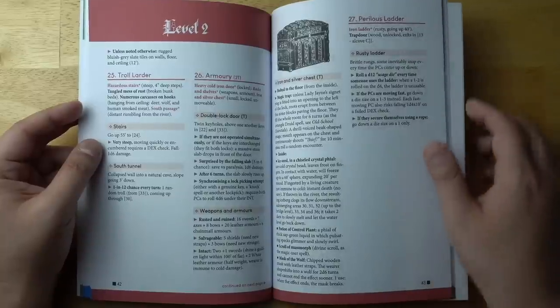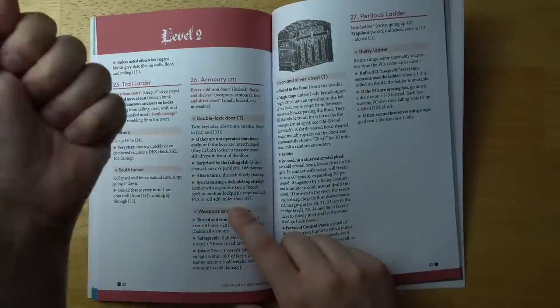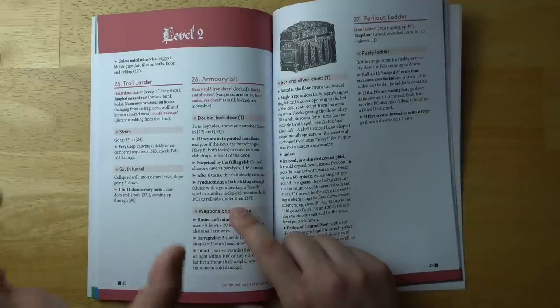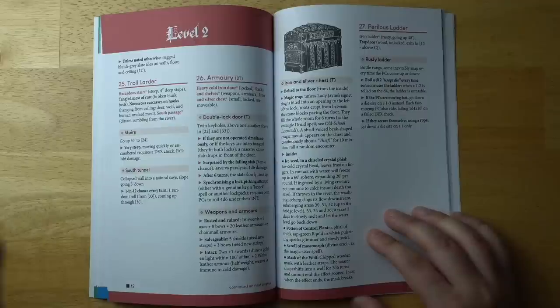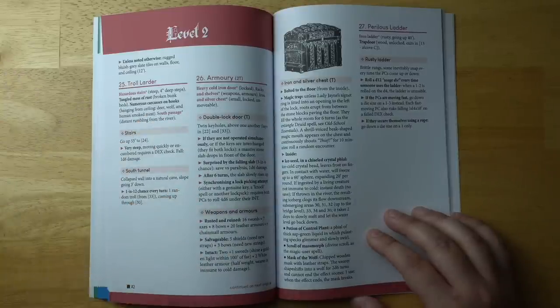Level two includes a troll larder and armory with a double lock door — a nice little minigame where you have to have two different keys put in and turned at the same time. You can try and bypass this using knock or lock picks, but you have to do those simultaneously too, which is very difficult. There's another great magical item: an ice seed in a chiseled crystal vial. An ice-cold crystal bead leaves frost on fingers; in contact with water it will freeze up to a 60-foot sphere, expanding 20 feet per round. If ingested by a living creature not immune to cold, it causes instant death. If thrown into a river, the resulting iceberg clogs its flow downstream, submerging areas — taking two days to melt. That's another way players have strong control over what the environment looks like.